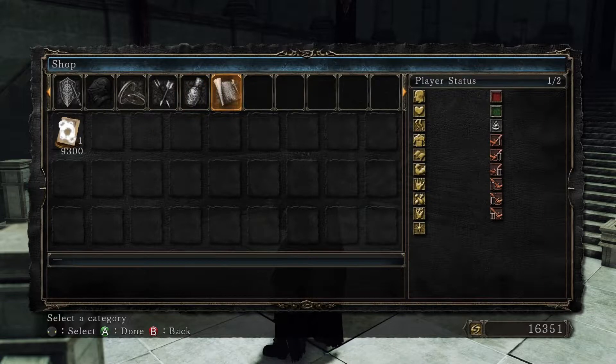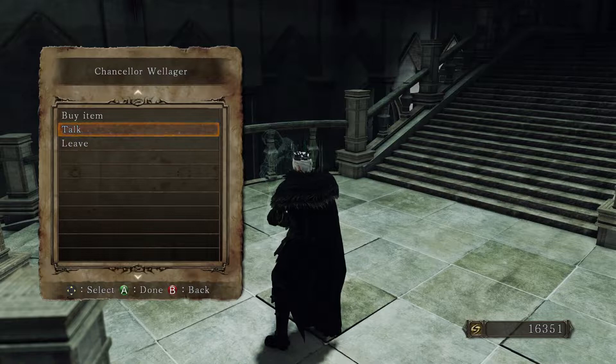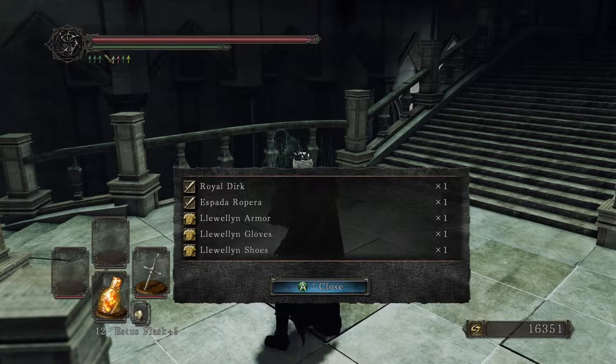Pretty cool stuff — I believe all of that is actually pre-purchase content that you got for pre-ordering the game, so that's how you get it through legitimate means. And also, now that we've killed Vendrick, I think he might have something to say. He rewards us with the Leywin armor, the espada ropera, and the royal dirk. The Leywin armor is his armor that he's wearing — pretty damn awesome.